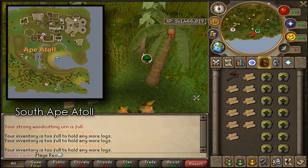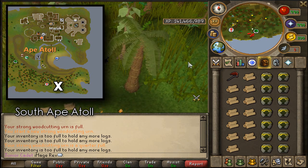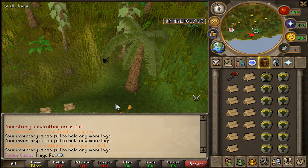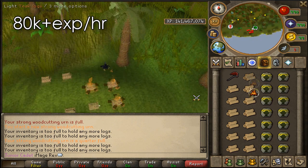If you want a different method of training woodcutting, there's cutting teak logs at Ape Atoll from whatever level you want all the way to 99. Where you cut them is at the southernmost part of the island. There are three trees arranged in a backwards L-shape.